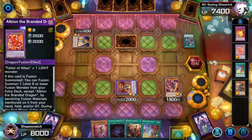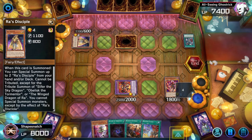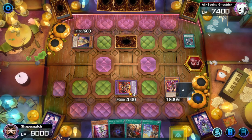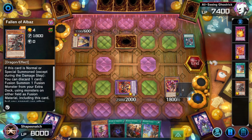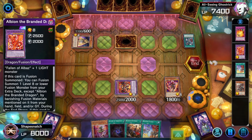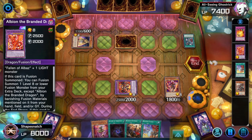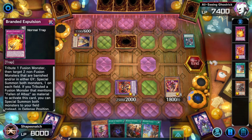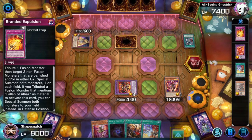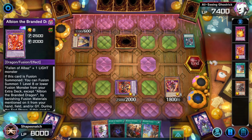As for when we summon Albion — if they Crow or Bell us on the Albion, it doesn't really matter because we're just trying to banish the Ra's Disciple. No matter what they banish with Crow, because we have Albion with Ra's Disciple engraved, an Alibur on the field, and an Albion on the field, we'll always be able to go into a Fusion that will let us banish the Ra's Disciple. And if they Ghost Bell the Albion fusion effect, that's fine too because we already added Expulsion to our hand with Alibur. They would need a second copy of Bell or Crow to still avoid getting locked.